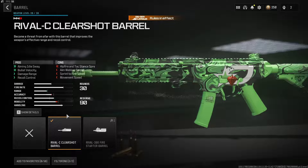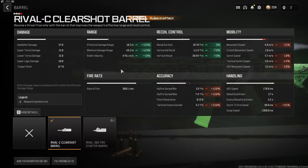But to make its time to kill even more consistent, we have on the Rival C Clear Shot barrel. This attachment is what helps the SMG compete at longer distances against the AR by buffing its damage range, its bullet velocity, and its recoil.